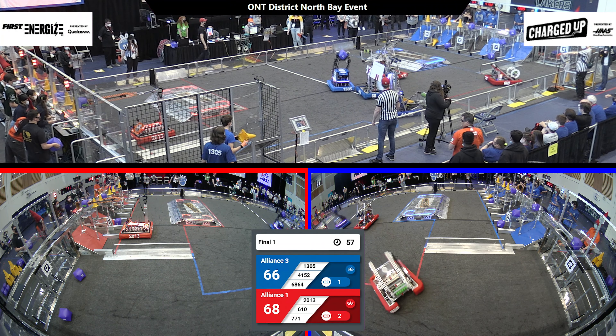6-10 going for one more cone. Their Alliance partners 20-13 and 7-7-1 heading for the charge station. 6-10 coming across the field. 41-52 being joined by 68-64 and 13-05 on the charge station. Can they dock and engage? 12 seconds left — they've got lots of time to try. Red Alliance going for the same. Will they pull it off, or will 30-13 fall off the side? One second left. The Red Alliance not quite managing to get their charge station engaged before the buzzer runs out.